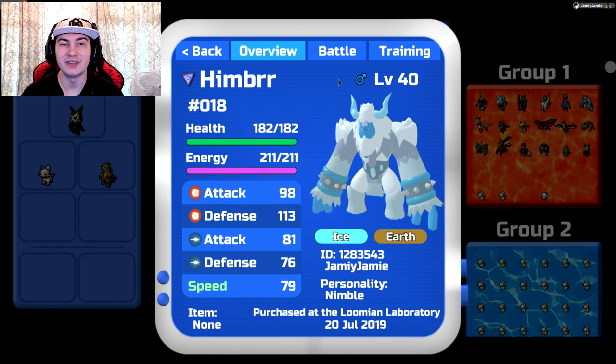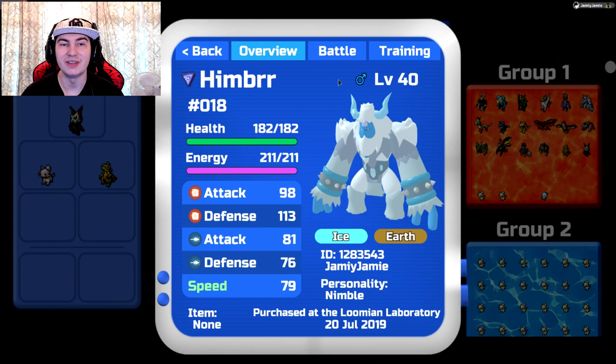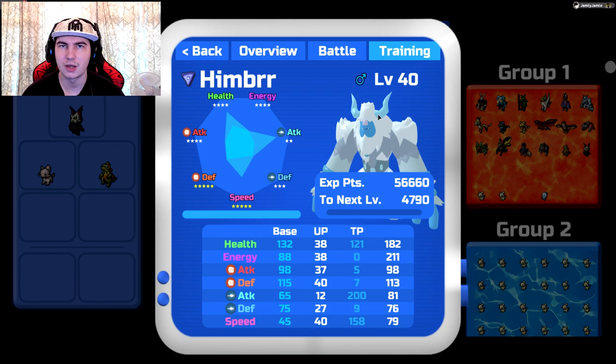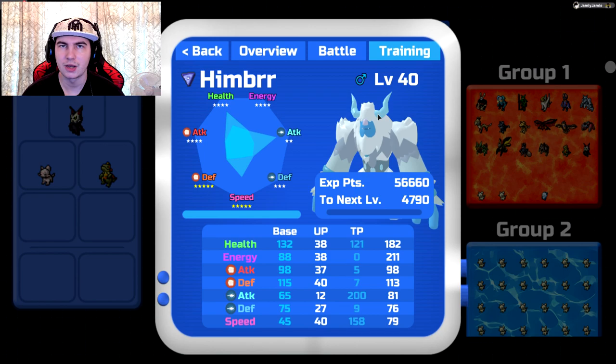Next up is Himber. Himber is actually one of the tankiest Lumions in the game, if not the tankiest. I'd recommend either attack or the defenses for personality — it doesn't really matter which defense. I wouldn't recommend speed; right now I think it's actually the slowest of the starters. Speed is very very slow. Although, if Trick Room ever becomes a move in this game, having a minus speed personality would actually be beneficial — Trick Room means the slowest Lumion goes first.